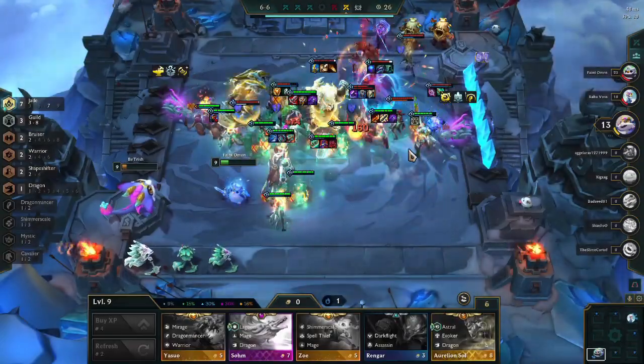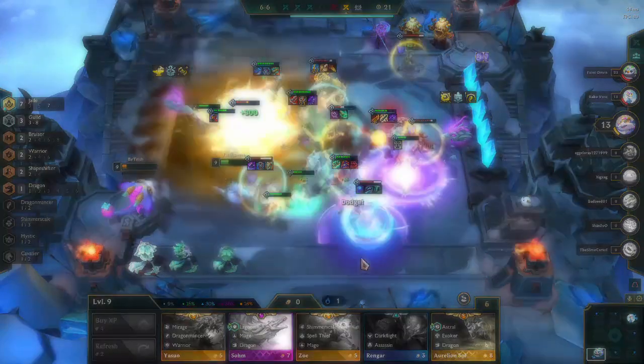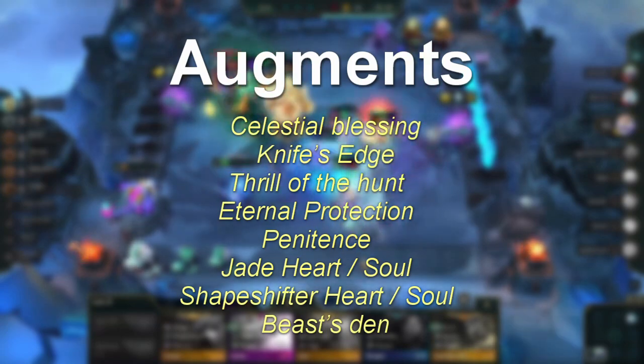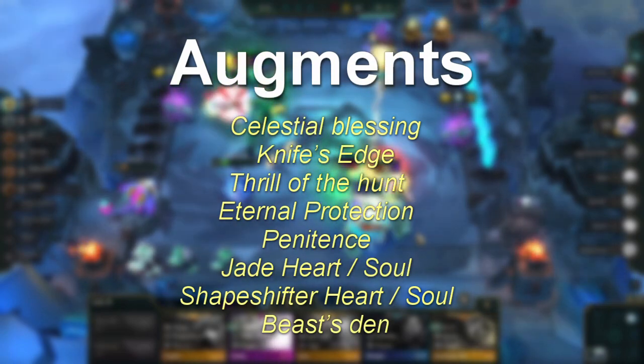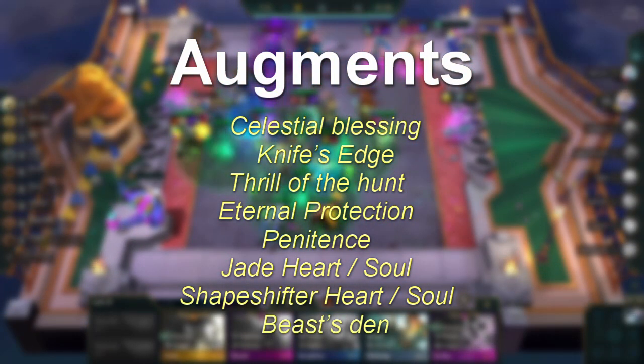Let's talk about augments. The augments you should look out for when playing this comp are Celestial Blessing, Knives Edge, Thrill of the Hunt, Eternal Protection, Penitence, Jade Heart or Soul, Shapeshifter Heart or Soul, and Beast Den.